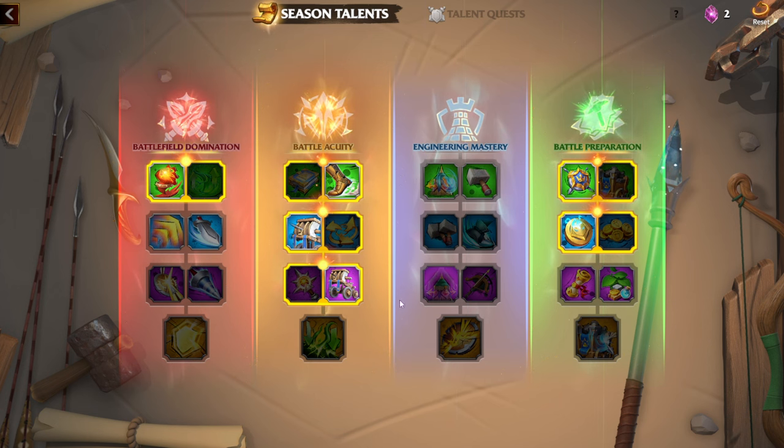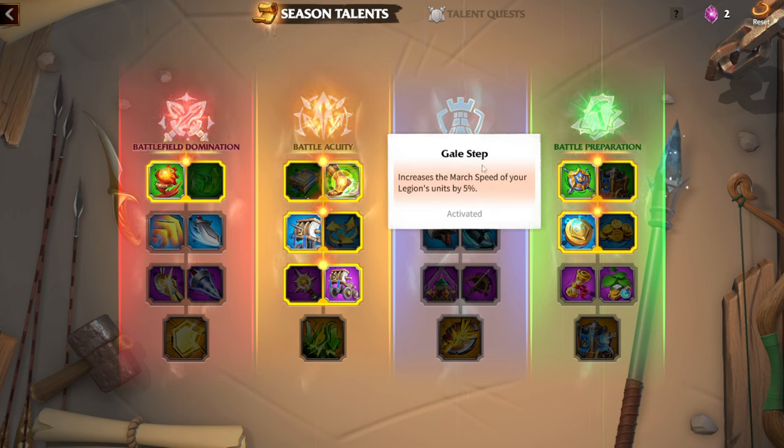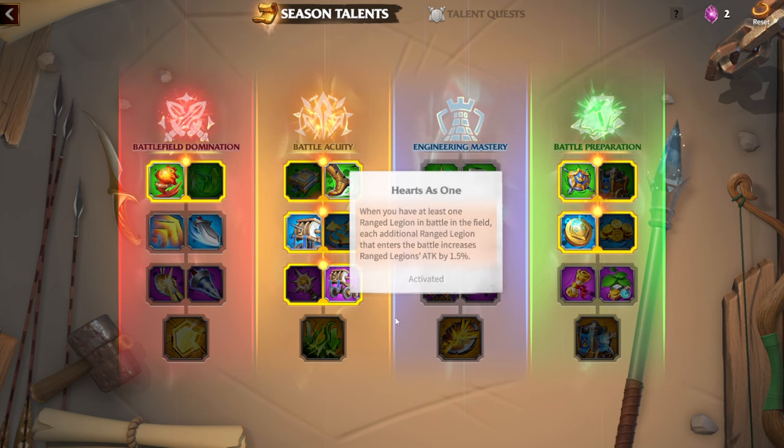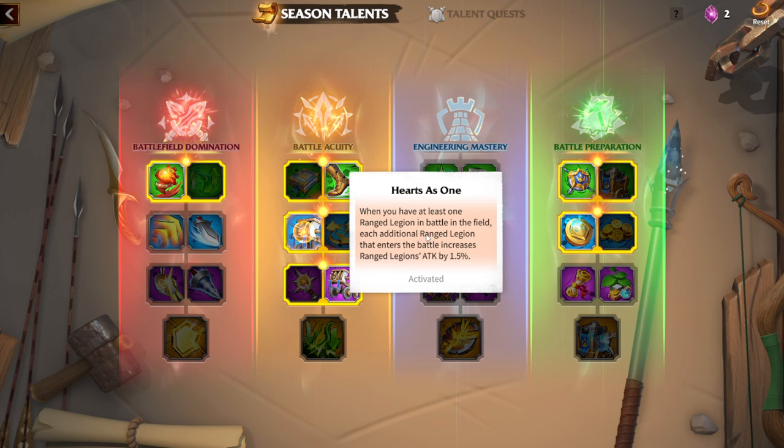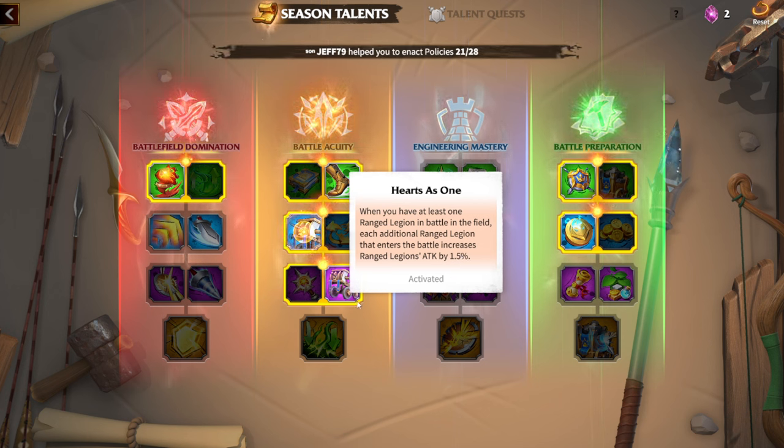I'm a purely marksman player. It's my first season and I'm fighting with four legions as a zero spender. This is Gale of Step, because I always wanted more march speed on my legions — positioning on the battlefield is the most important thing in my opinion. Hertz As One: I understand Burning Rage looks amazing even for marksman players, but with ranged units you can have four to five fighting together, and that 1.5 attack bonus is great.